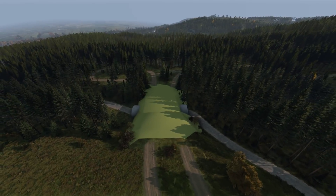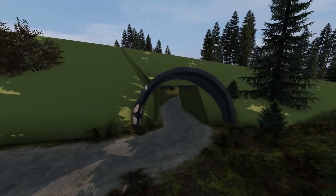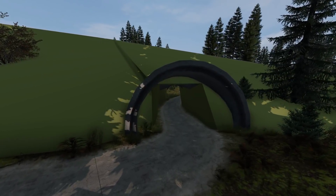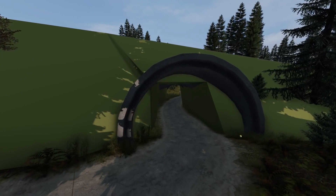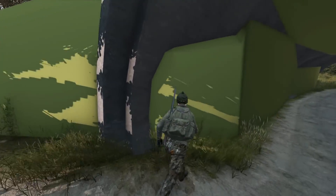I should also point out I found this rather strange structure in the northwest woods. There used to be some sort of bridge here, but now it's been replaced by this poorly textured tunnel. I can only assume they are working on the unfinished arena in the future as this road leads right up to it.